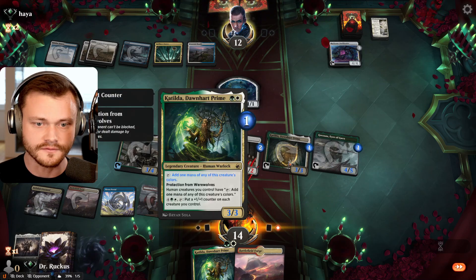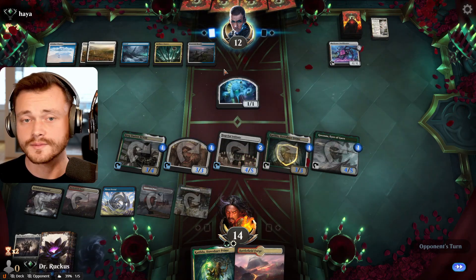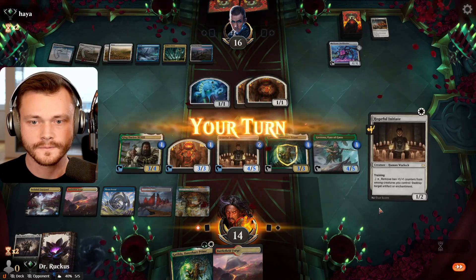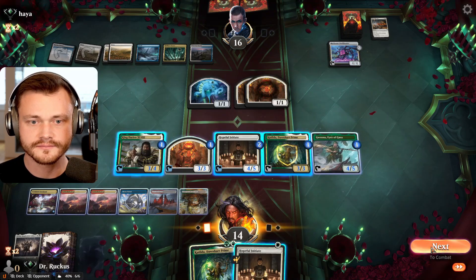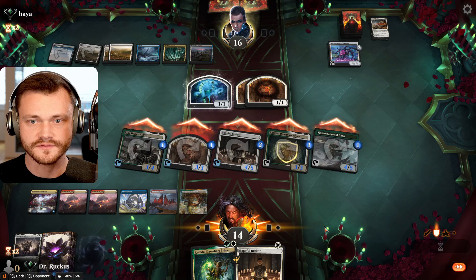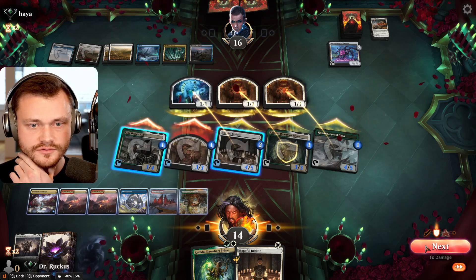I actually often forget about the secondary effect when I'm on the other side. They take the draw and maybe they just sweep the board. Maybe it's Farewell time. Nope — it's Revelry instead. So definitely giving us a chance here. Backup Initiate is fine. Play out the land, and we'll go ahead and swing all here. If they power up the Bank Buster, we can use the Hopeful Initiate in response. They go chump, chump, chump. We don't have enough mana to use Katilda, so we're just swinging in with everyone.